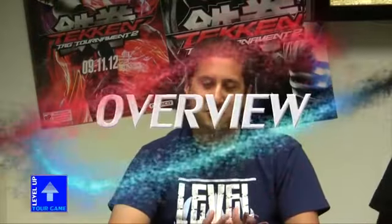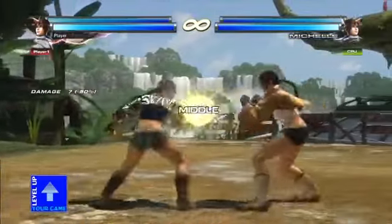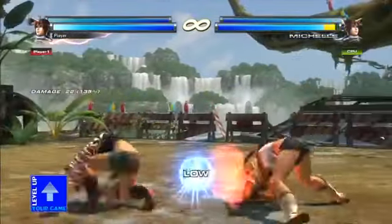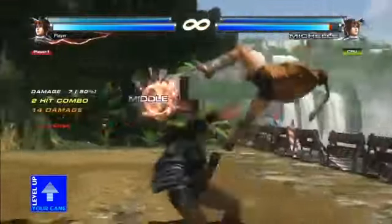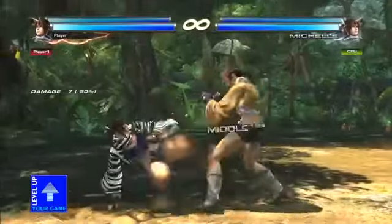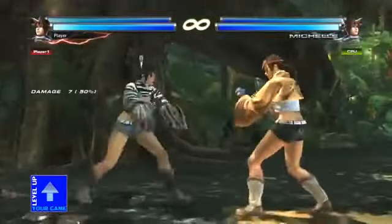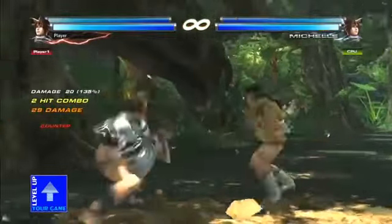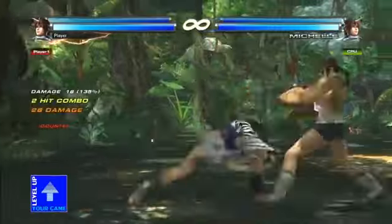So you fans of Julia looking to use her in Tekken Tag Tournament 2 — obviously she's not in the game, but you can use Michelle, who is pretty much like Julia. She has the elbows, she has the shotguns, the bow and arrows, all that good stuff from Julia's arsenal. She also has some of her moves from Tekken Tag Tournament 1, such as down 4 and 3+4, and she also has some new moves of her own. If you want an elbow team such as JC and Michelle, you can go ahead and do that now.